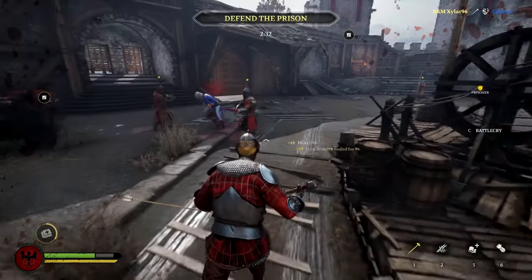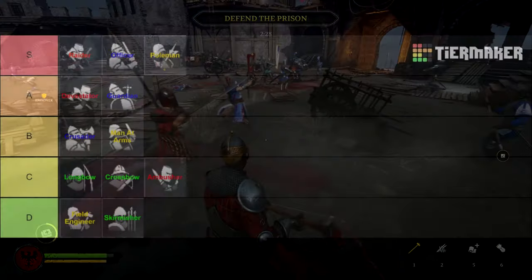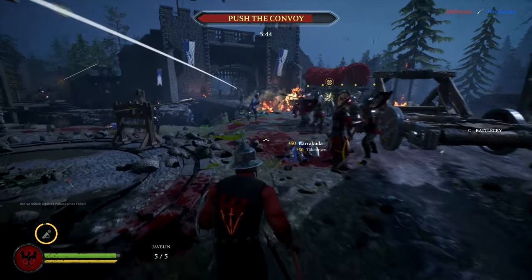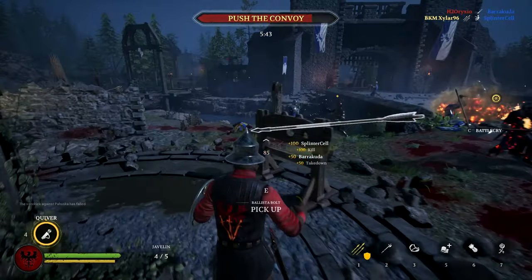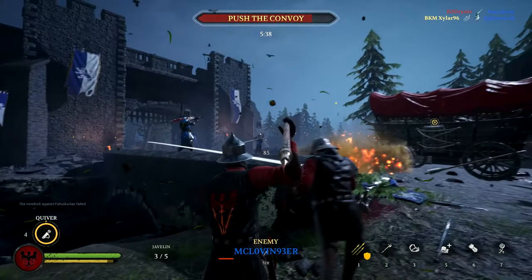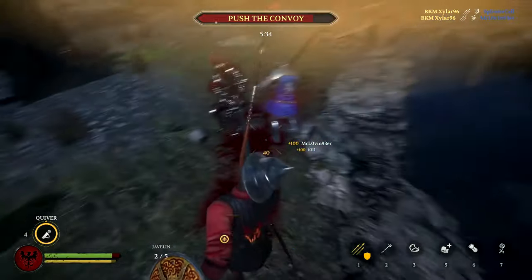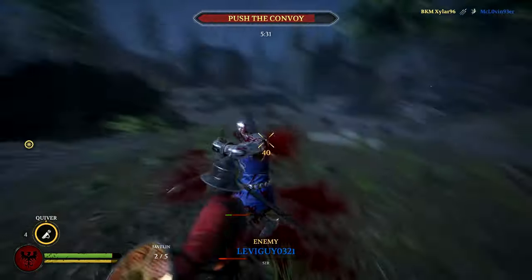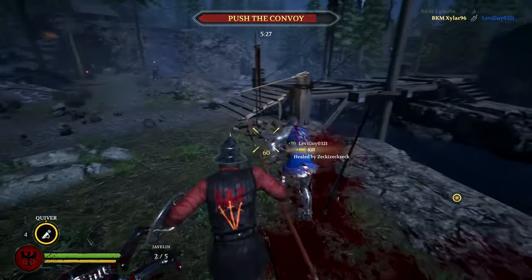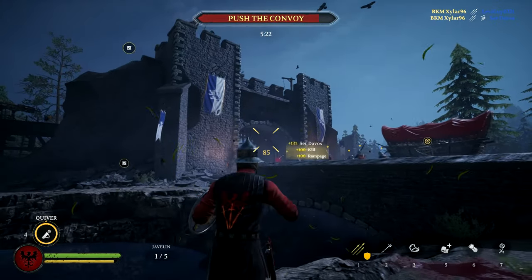Now let's get to the last and worst subclass in this game: the Skirmisher. Unlike the other archer subclasses, the Skirmisher relies on throwing weapons rather than shooting projectiles. What makes it extremely hard to perform well is the limited number of throwing weapons you have. When choosing javelins for instance you only have 5 of them, and although you can pick them back up after throwing and you have a quiver special ability to replenish them, it is still difficult to rack up a lot of score points if your aim is not completely on point and you end up in close range fights.